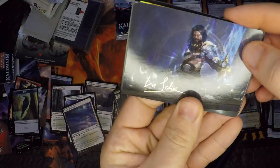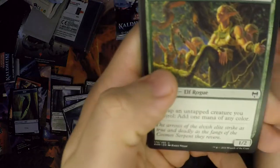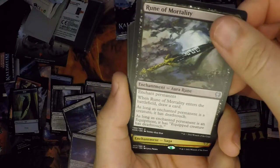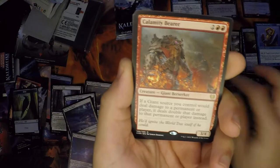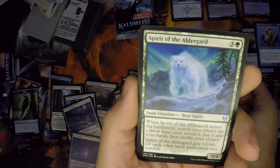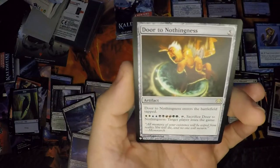Oh hey, there we go! Got another gold stamped card. Cool. Kid Pile. Ice Tunnel. Going through six: Rune of Mortality. Oh, we're ripping off a rare — Blood Sky Massacre. Duplicate Faceless Haven — getting mad about that now. Calamity Bearer — good old double damage giants, because that needed to be printed. Spirit of Elgard. And we got ourselves another rare list card! What's up with all these rainbow cards? Door to Nothingness. I mean, for the lack of mythics we're getting, we are getting a bunch of rares, to be fair.